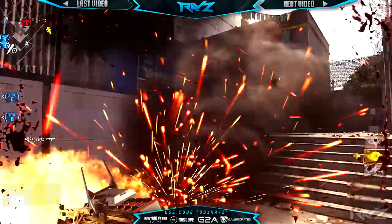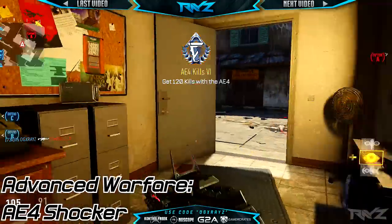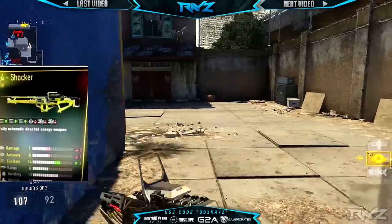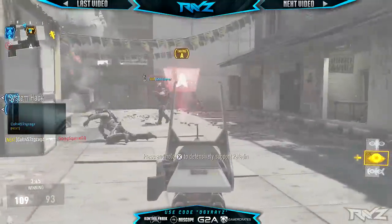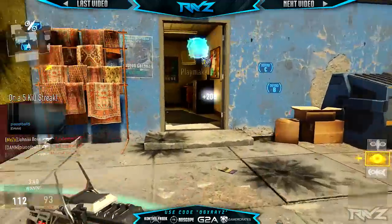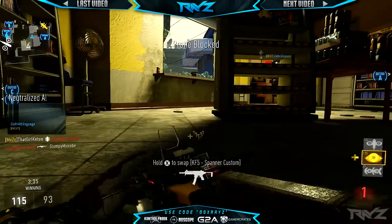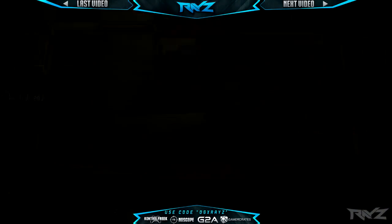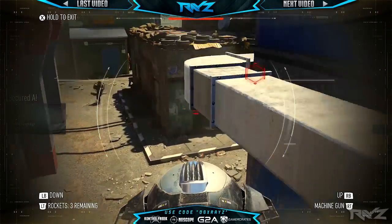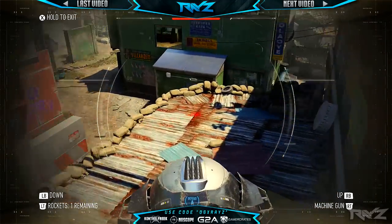Now let's move over to the Shocker, which has pretty interesting stats. Looking at the card, it has negative two damage, negative one accuracy, but plus three fire rate. Starting with the damage profile, the Shocker has 34 damage up close, but there's an extreme drop-off — it has 24 damage at medium and 24 damage at distance. This means the AE4 Shocker is a three to five shot kill weapon.